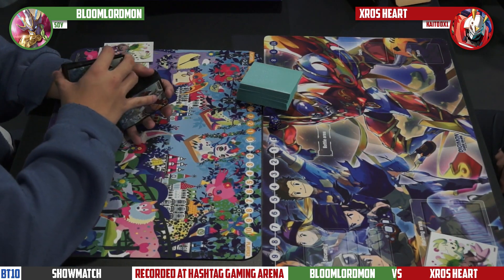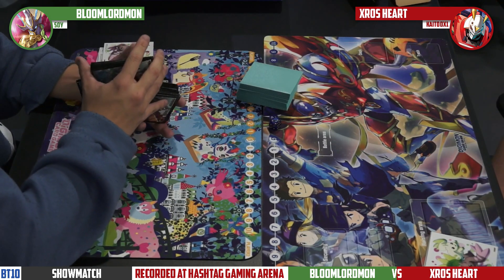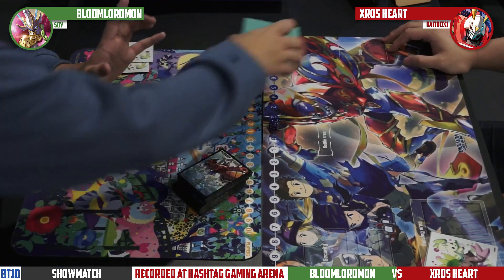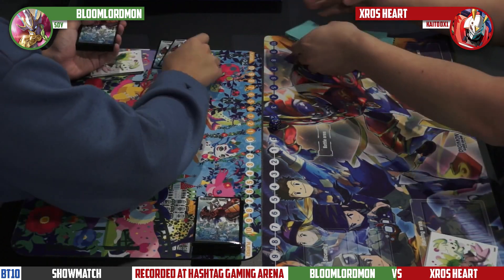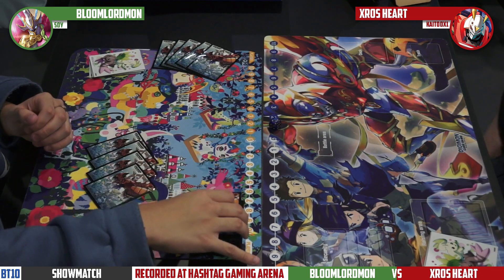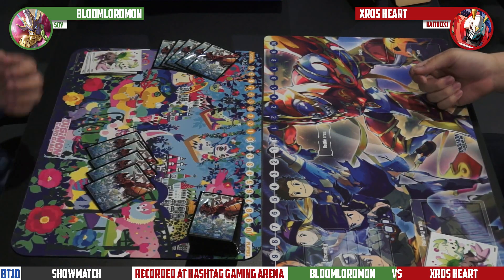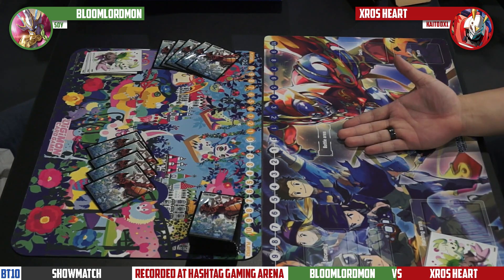This matchup is going to be pretty interesting because Cross Heart has that speed, and Bloom Lord is still pretty fast but it's a different kind of speed. Cross Heart is going to struggle to get over Bloom Lord's Cherry Mon specifically, which lets it redirect attacks to any suspended Digimon once per turn per Cherry Mon. So what we're going to see is: can Bloom Lord overwhelm Cross Heart, or can Bloom Lord outspeed Cross Heart before it finds all its pieces?